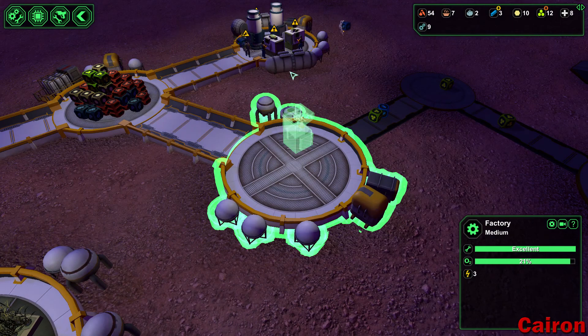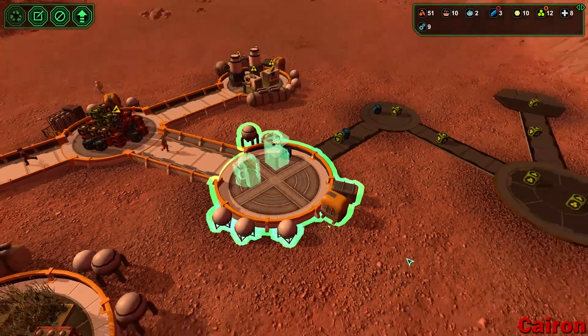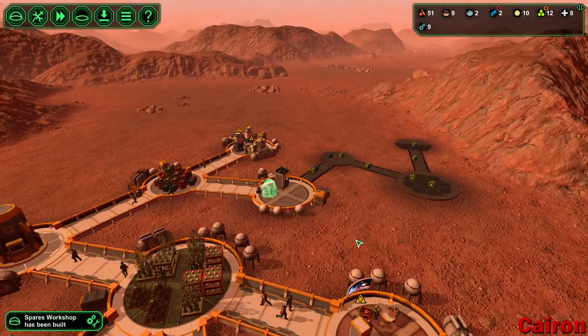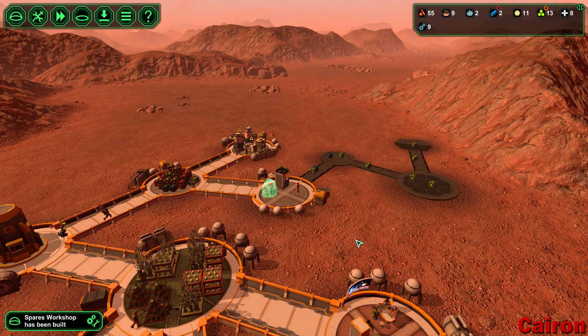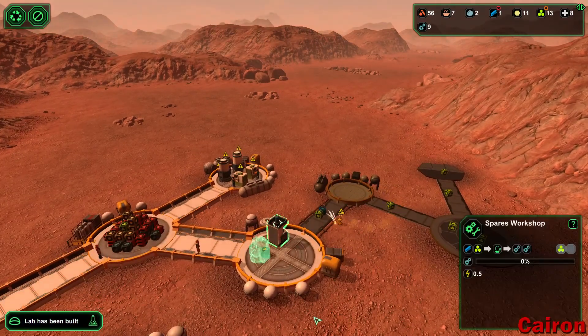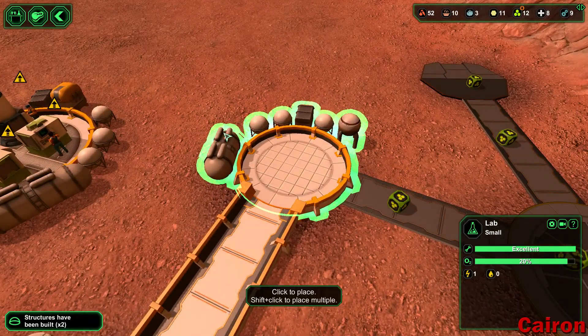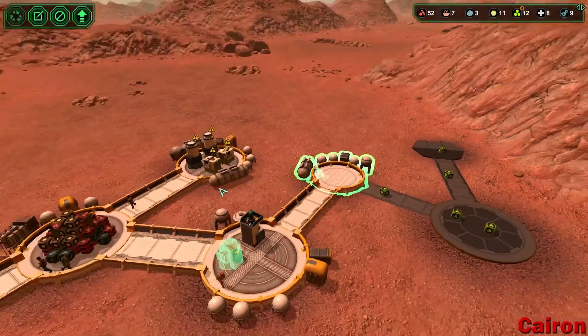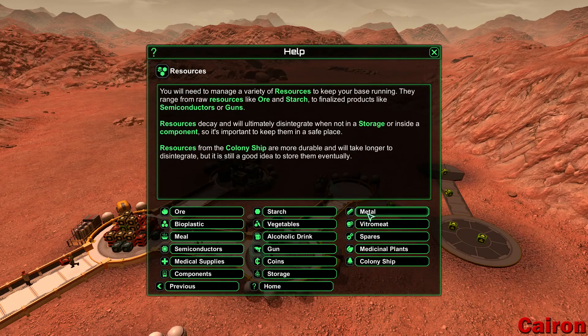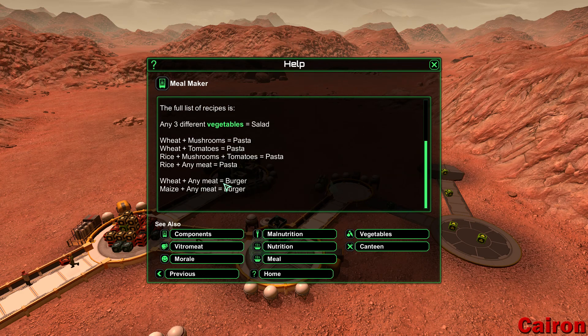Let's get our spares workshop in here — very, very important. We'll get our semiconductors going as well, because we're going to be needing those. One thing I want to work on is getting the monolith installed, but the monolith requires 10 semiconductors, so that's going to be a while. We've got our lab in place, so we're going to do the workbench. Do we want to do the vitrum meat? I think we can — we can do any meat with wheat to get a burger.